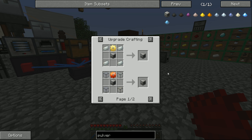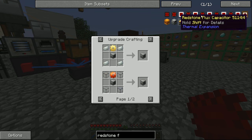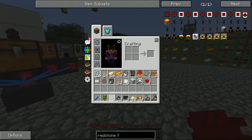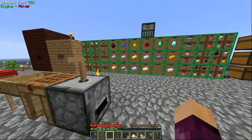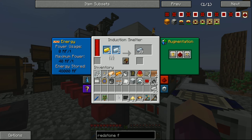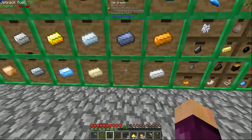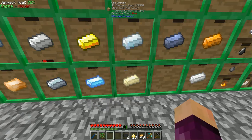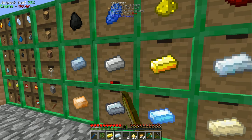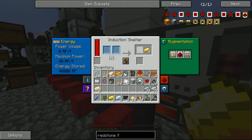We're going to do this for both the pulverizer and the redstone furnace - it's exactly the same recipe for both. For that we're going to need two electrum gears. Thankfully we have a bunch of gold and silver, and we have this induction furnace, so making electrum is super easy. We also need invar - we don't have any, but we can take some iron and some ferrous. I think it's two iron to every one ferrous, so we'll take double the amount of iron.